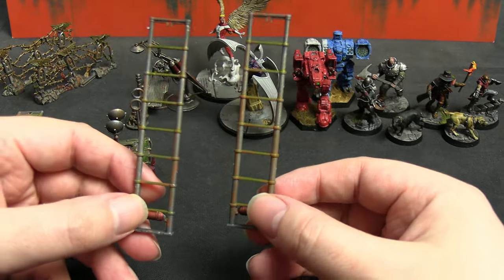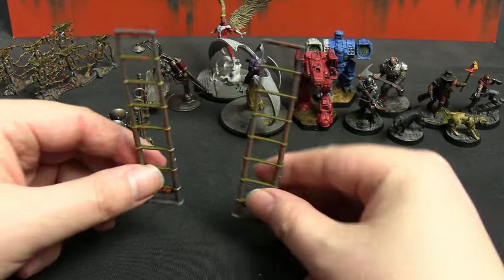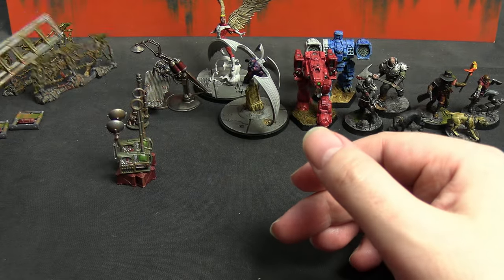A wash of Agrax Earthshade over everything to give it that grimy war look. For standout parts — Gulliman Flesh for the hand with some Blood for the Blood God, and Skeletal Horde for the ripped paper slash purity seal. For the ladders I used Iron Jaws Yellow, a little bit of Blood Angels Red, mostly spray painted silver with the dry brush of Dry Rust. The extended ladders match because it's those but transformed — so that's two done.